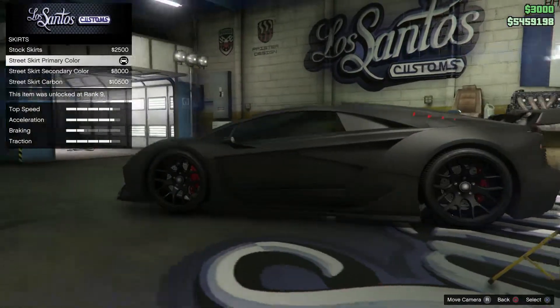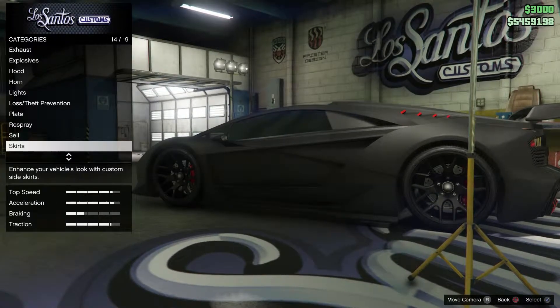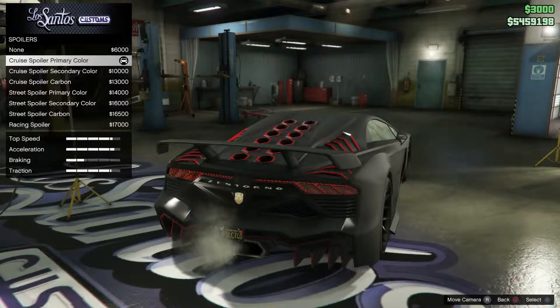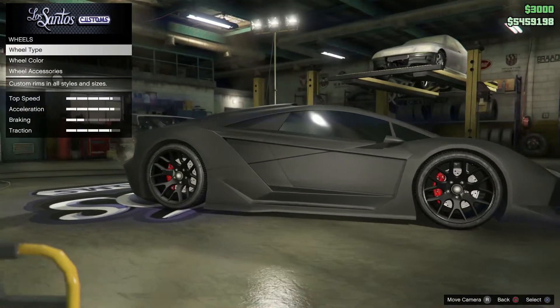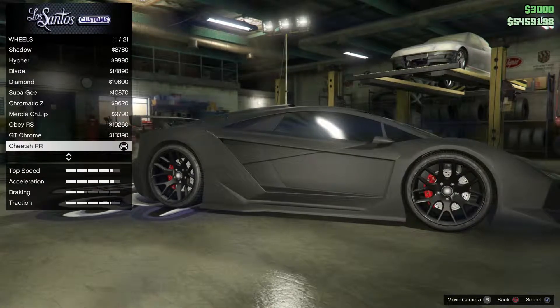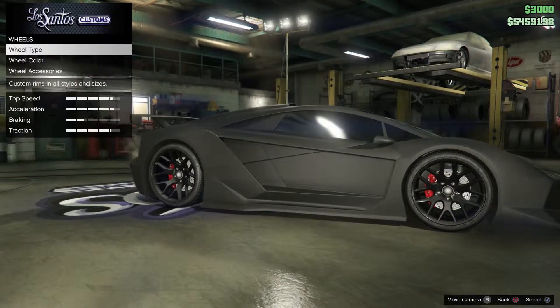And then your secondary you want to be a classic formula red. You don't want to sell it. For the skirts, you want the street skirt primary color. Spoiler, you want the cruise spoiler primary color. Transmission is up to you, turbo is up to you. For the wheels you want the wheel type high-end stock and you want the Cheetah RRs.